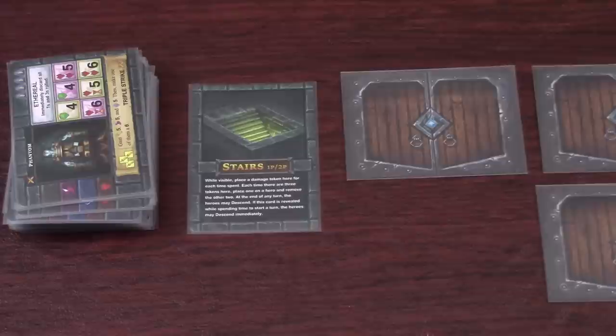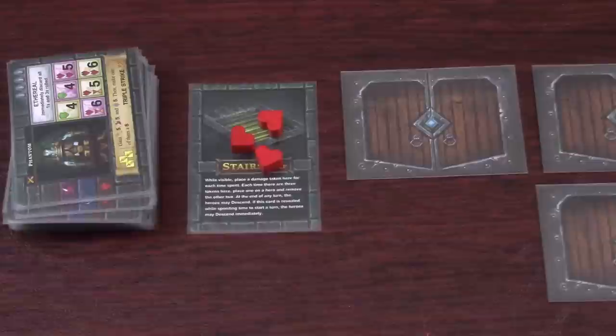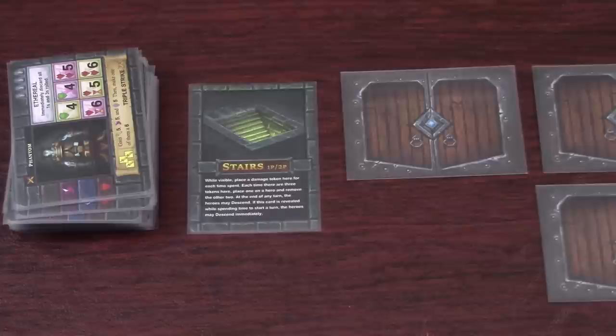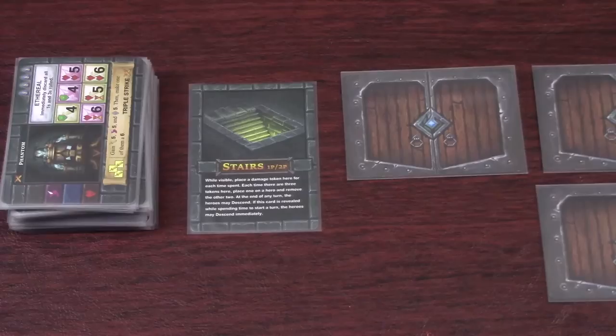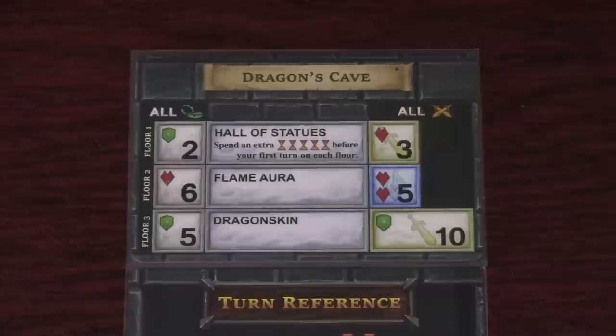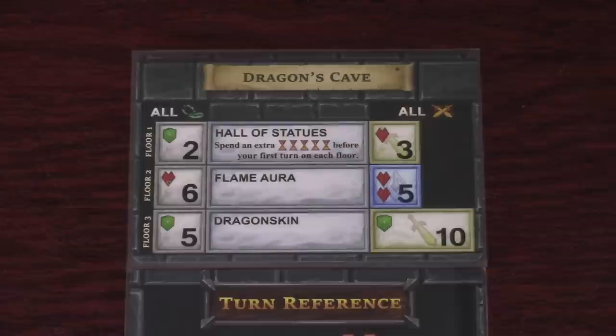You'll start each turn by passing time and then explore the dungeon or enter a room. Continue until you reveal the stairs card at the bottom of the deck. You can no longer explore because there are no more cards in the deck, but you may still enter rooms. For every time spent while the stairs are showing you place a damage token on it — once there are three tokens your hero takes one damage and they are cleared. When you reveal the stairs you can immediately descend or wait to finish rooms and descend at the end of a turn. To descend on level one or two, advance to the next level by sliding the turn reference card down, shuffle the discard pile and remaining rooms back together, and place the stairs on the bottom again. The next level requires you to satisfy all boxes shown on the dungeon card during encounters, not just the newly revealed one.